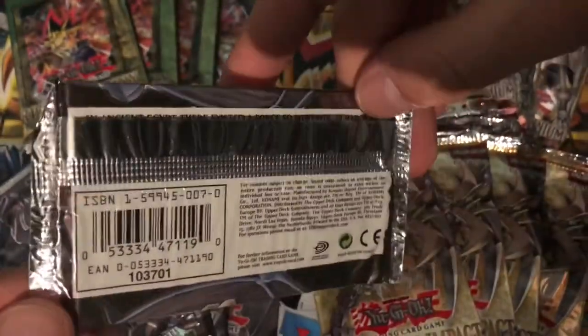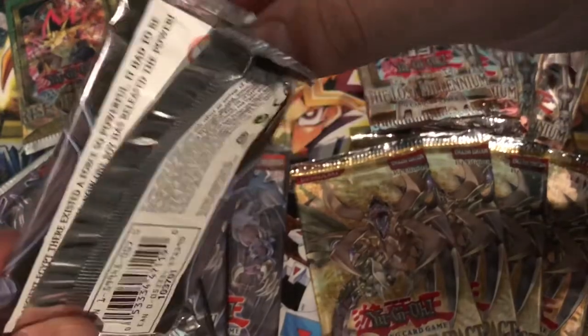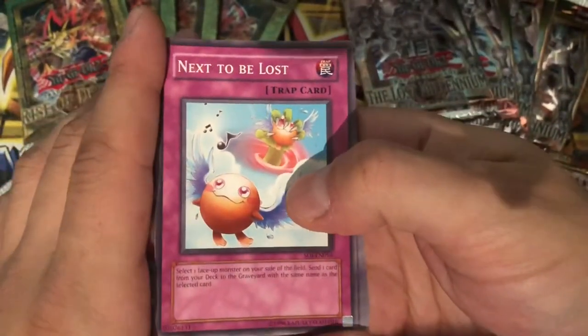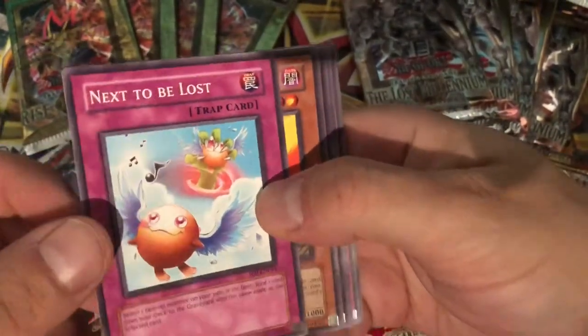Shadow of Infinity — and it would be awesome to get one of the Divine Beasts of course. Let me know in the comments: are these hobby packs or retail packs? Do we even have a chance at an Ultimate Divine Beast, or are we just looking for ultras?